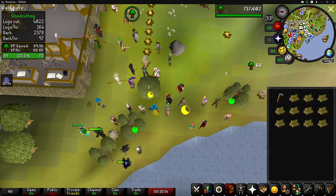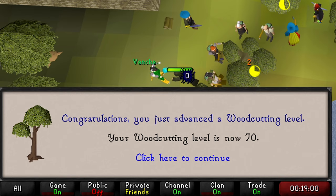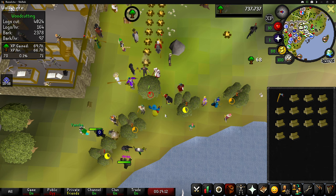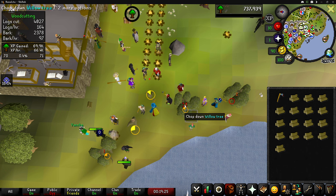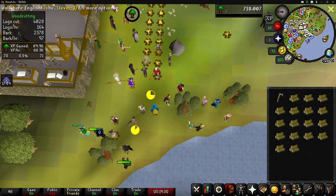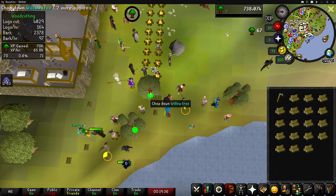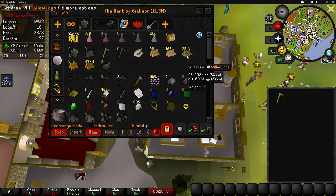It honestly feels like I've been here for ages, but it's about damn time — we finally got level 70 woodcutting! No unlocks at level 70, but I'm going to call it quits on the willow logs for now and head over to the yew trees behind Varrock Castle. We'll check out what the XP is like there. I think it'll probably be better because it's way more populated, which means more forestry events and better XP. We managed to chop a total of about 1,000 willow logs, which is another 100K to the cash stack.